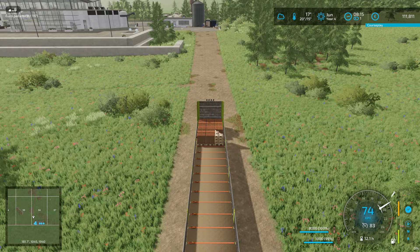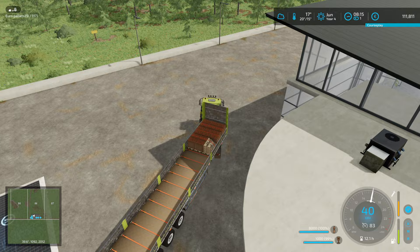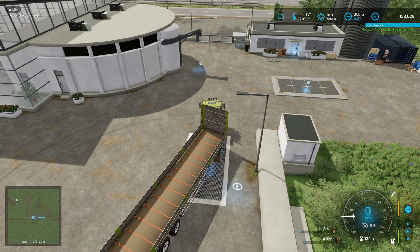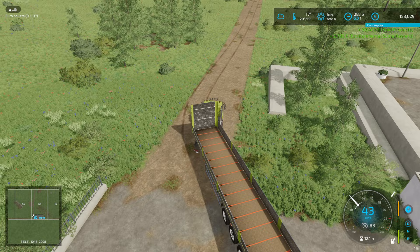Hello everyone and welcome back to Farming Simulator 22. We continue where we left off — we arrived in June. Not much to sell in June, only some pepper grinders and some birdhouses. Next month will be a big one; in July we have a lot of wood products to sell. But for this month it's a little bit less — just over 41,000. Not super much, but we should manage until next month.